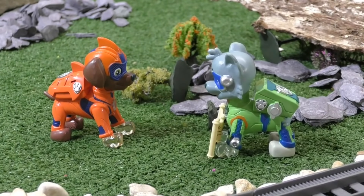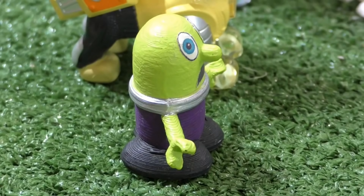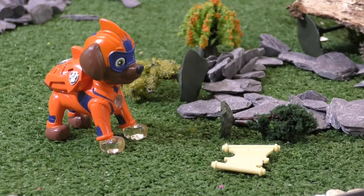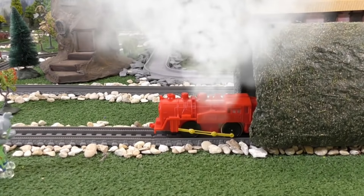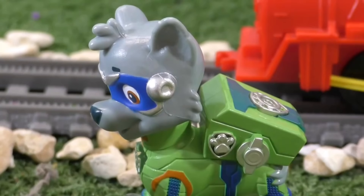They opened it and found Rocky inside with another clue. 'You're almost there. Don't give up now. There's a train nearby that's broken down. Fix it to get it out of the cave, and there's a good chance your gold will be saved.' 'Broken down train? Yes! There's that red train nearby that's broken down. It's over here. If I fix it, we might find the last logo.'